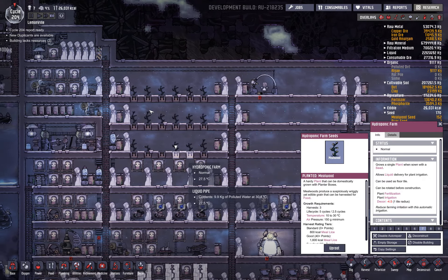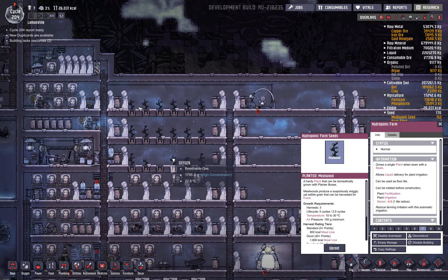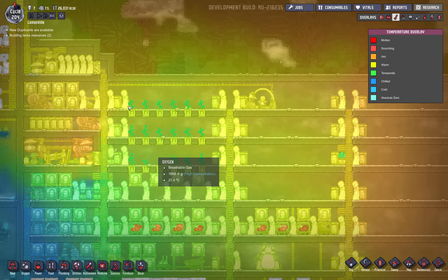Hydroponic farms need fertilizer, polluted water, air pressure, and the right temperature. Mule wood grows from 10 to 30 degrees, and if I look at the temperature here I've got about 27 degrees on average, which falls within the ideal range. Up here it is a bit higher — just on the upper limit. If I really wanted to, I could uproot one of my wheeze warts and place them up here just to control the temperature.